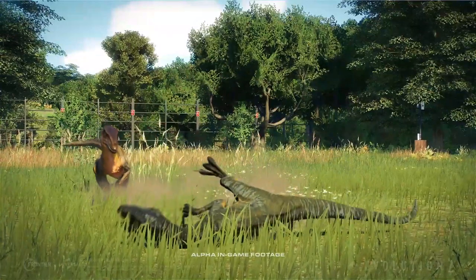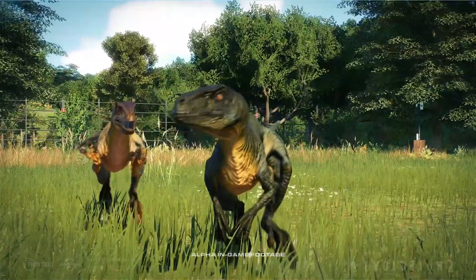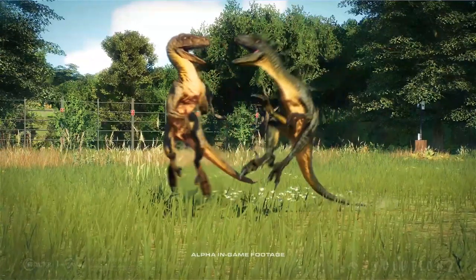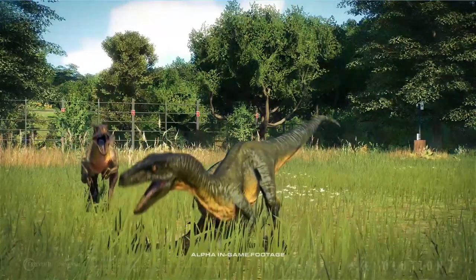Now look at them as they're running — four velociraptors charged towards the sinosurotops. They lean to balance their body while running and to keep a low profile so the prey didn't notice them.